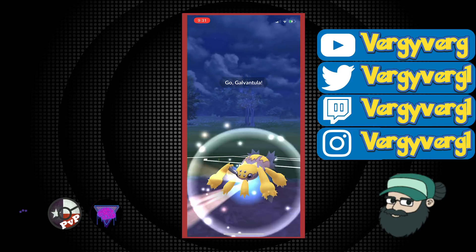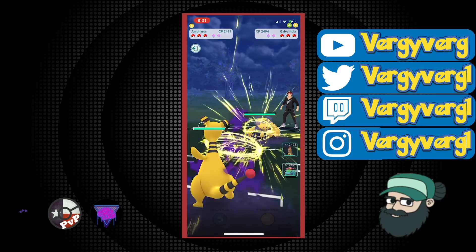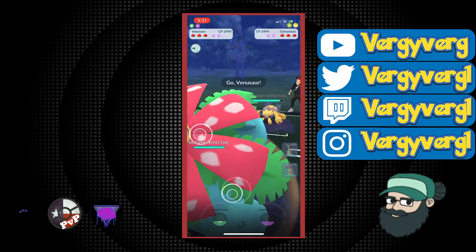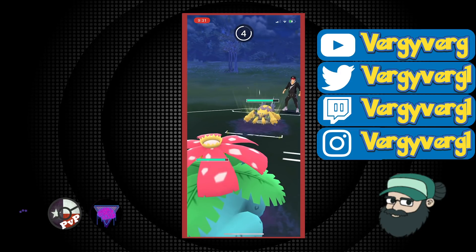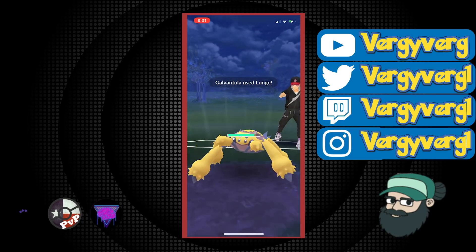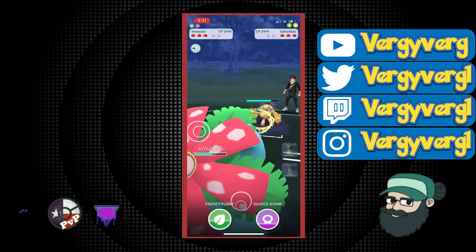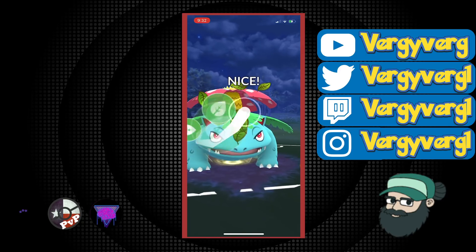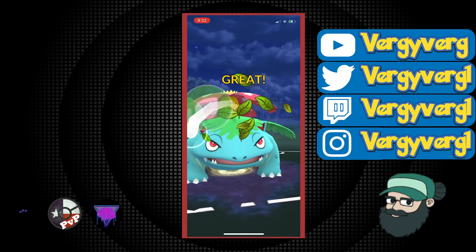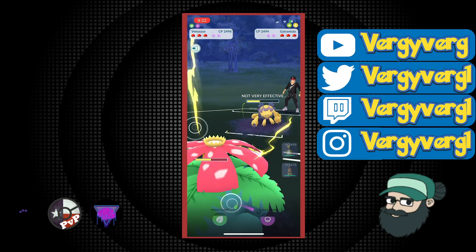Third battle in the first set. I meant to click Venusaur here — I remember recording this the first time — and this was a huge mistake. I missed the click, which happens. I don't have a piece of tape or anything to show me exactly where the switch is. I know some people do that. Missing the switch here allowed them to get a Volt Switch advantage going into this matchup, and now they're not leaving. It really shows how one mistake can set you back for the rest of the game — if your opponent plays perfect and you play perfect, you're probably not going to be able to come back from a mistake.